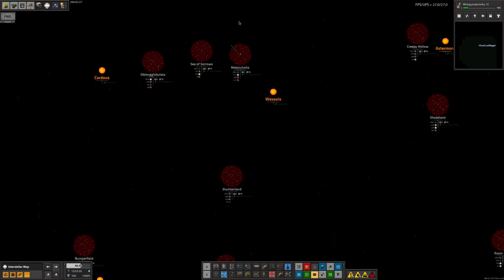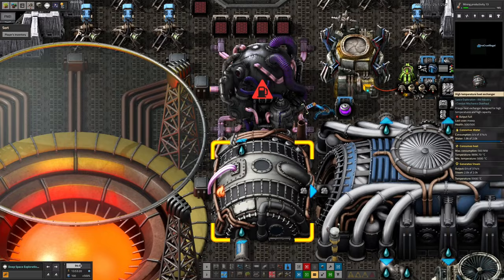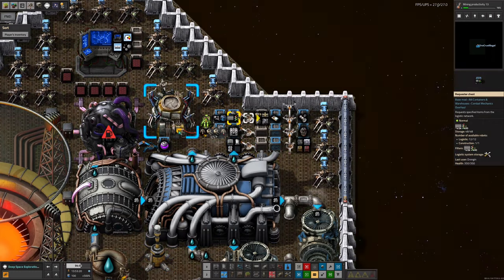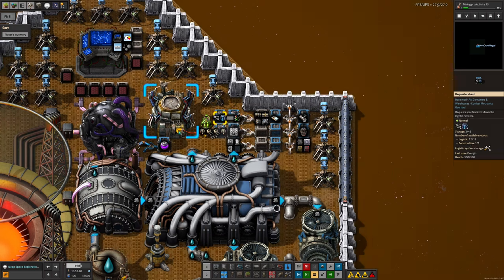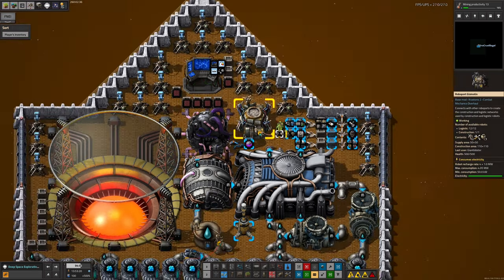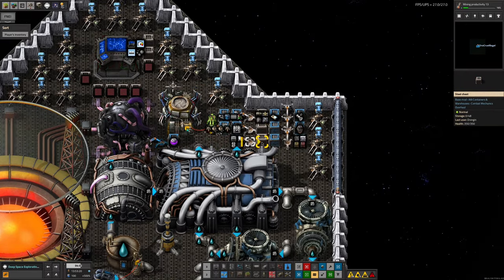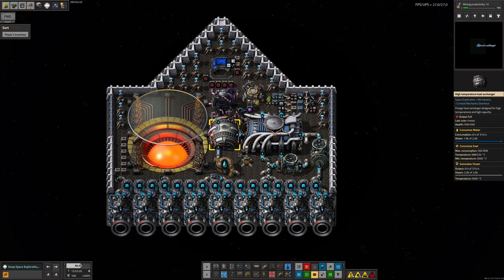It looks like the deep space exploration ship has now arrived in Melancholia but isn't docked yet. Presumably it's got a load of useful stuff in the chests — there's loads of belts and underground bits and pieces, presumably all the stuff he reckons he'll need to set up additional mining systems out here. He's forgotten the beacons once again, and rather more seriously he might have forgotten the mining drills — you're not going to get very far setting up a mine without mining drills. But it can always go round again; it just takes a bit of time.